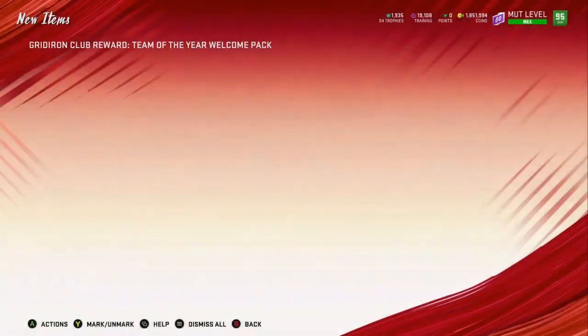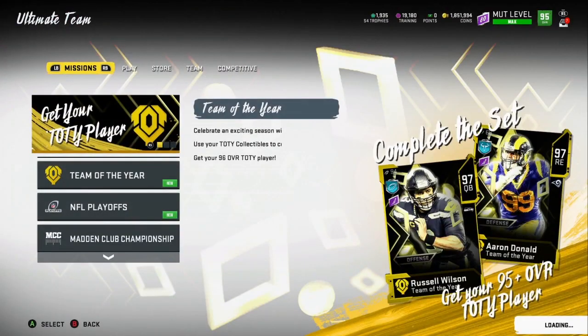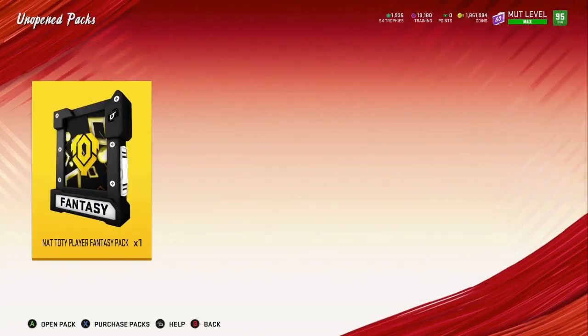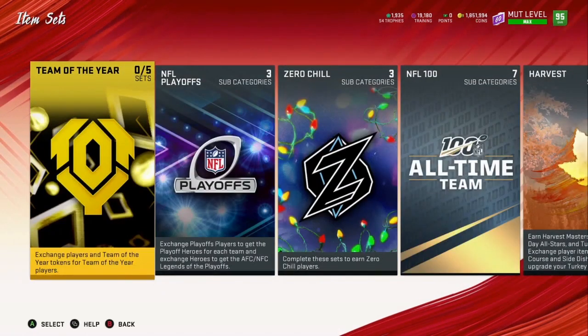Lord knows I need it. It was 15,000 training to power up Russell Wilson from his Signature Edition all the way up to the 97, which is wild. But we got our one unopened pack — the Team of the Year player fantasy pack — and we did not miss a single week when it came to the Team of the Week solos.